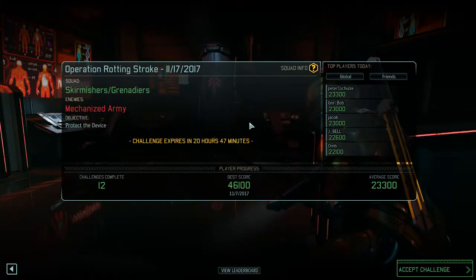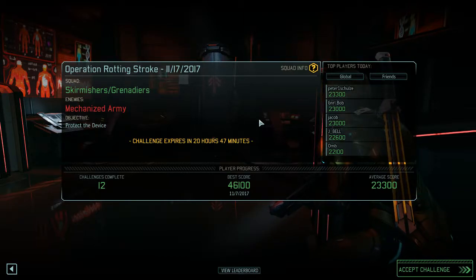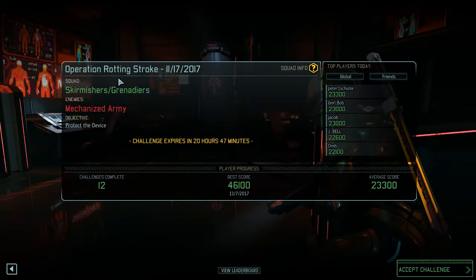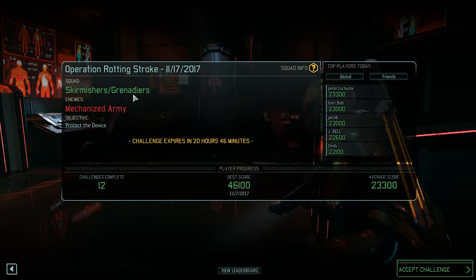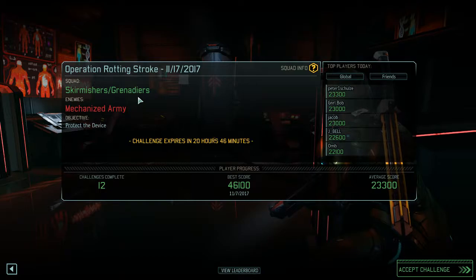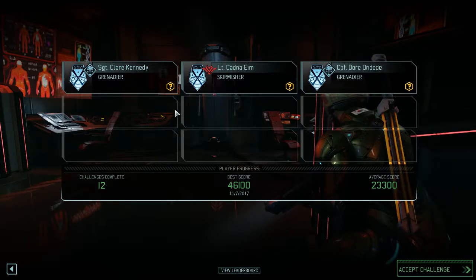Alright, hello everyone, Interact back again with some XCOM 2 daily challenge. Today's operation: Rotting Stroke — my goodness, why would they name it this? Rotting Stroke, that's lovely. Today is November 17th, 2017. Our squad is skirmishers and grenadiers — not grenadiers, what am I thinking — and our enemies are mechanized army, so a bunch of mechs I guess.